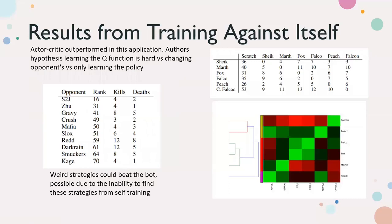When training against itself, Q-Learning had a very hard time. This intuitively makes sense because if you're learning the Q function — predicting rewards for a state-action pair — it's going to be hard when the environment itself is changing, since you keep changing the agent you're fighting. The Q function really struggles with that versus only learning the policy. This table shows the bot trained via self-play playing against a bunch of top-100 ranked players. It could beat all of them, and only some unique strategies like crouching in the corner could beat the bot.